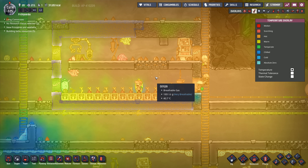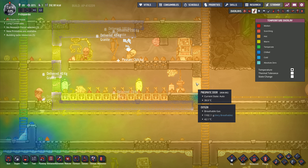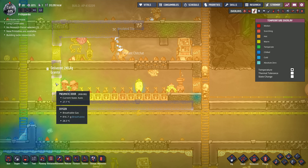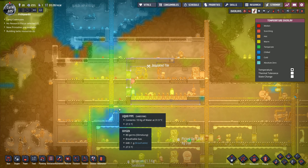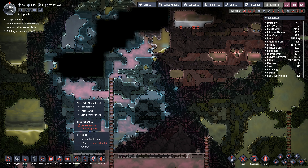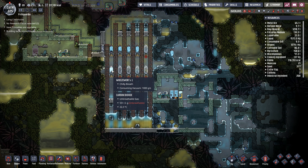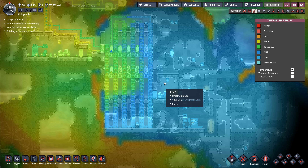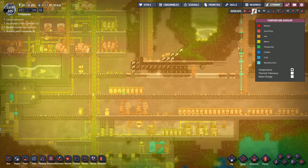Let me check the temperature overlay. It's really not changing very much in here - I'm at 40 degrees C in this room, which is insane. I think I need more wheeze warts. This side is doing all right because I've got all this ice and phosphorite down here. I've got loads of hydrogen up here and more wheeze warts coming in down this side, which are starting to cool this environment down - that's excellent. As long as we can keep everything cooling down, that is quite phenomenal.